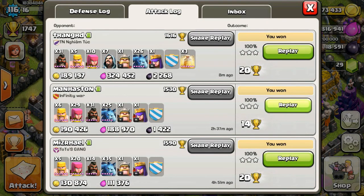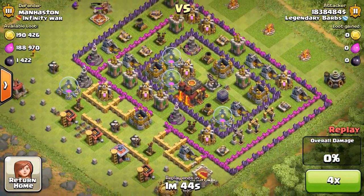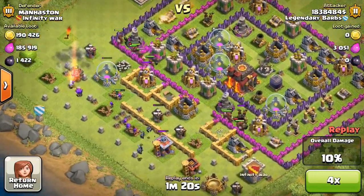If you know how to use hog riders accordingly, you can take out virtually any Town Hall Niner base. I'm going to show a couple more quick replays of the HAM strategy - this was right after I first started using it and I was just having loads of fun, so I figured I'd show it off a little bit for you guys.